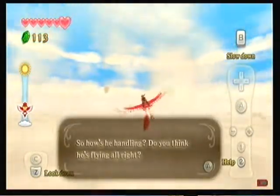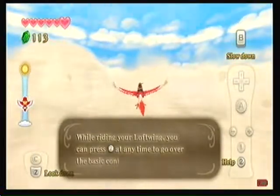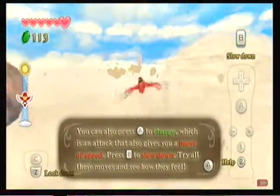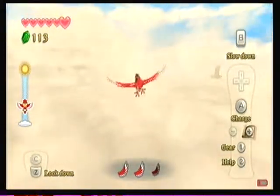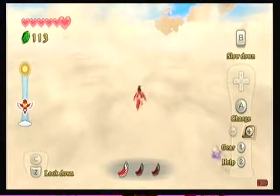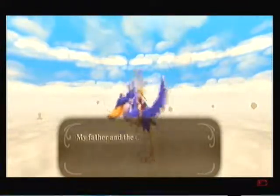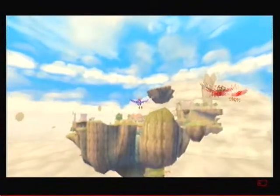So how's he handling? Did my bird just fall through the clouds or something? You can press 2 at any time to go back to basic controls. You can also press A to charge, which is an attack that gives you a boost of speed, and press B to slow down. Pretty much just like Epona, your horse from various Zelda games, you have a limited amount of boosts. Your Loftwing looks like he's flying great. Let's go give him the good news.